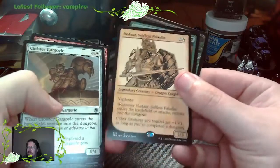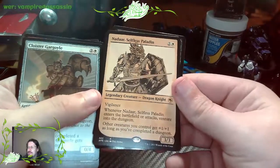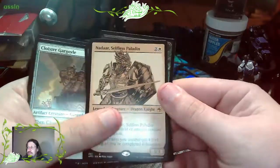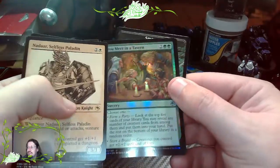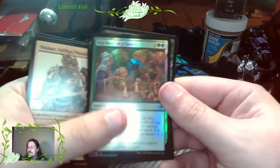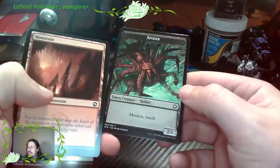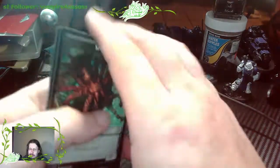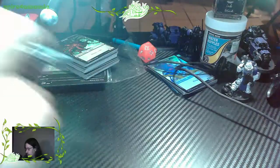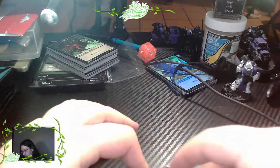Cloister Gargoyle. The Selfless Paladin - this is one that I've heard really good things about. People really like this card. I like the look of it - it's got that very classic D&D feel. You Meet in the Tavern, such a classic story. Another mountain card and a spider. Not too shabby. But that Selfless Paladin card - I've heard good things about it and I think it's going to be one of the more collectible ones.